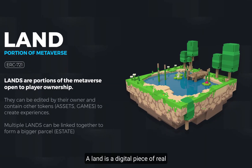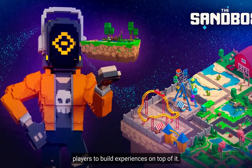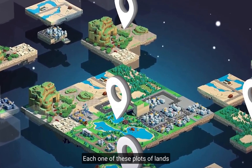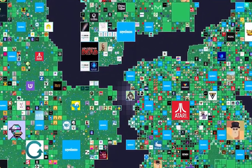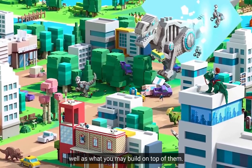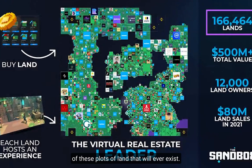What is land? A land is a digital piece of real estate in the Sandbox Metaverse that will allow players to build experiences on top of it. Once an individual owns a piece of land, they will be able to populate it with games and different assets. Each one of these plots of land is a unique NFT, a non-fungible token based on the Ethereum blockchain. Within the Sandbox, there will be only 166,464 of these plots of land that will ever exist.